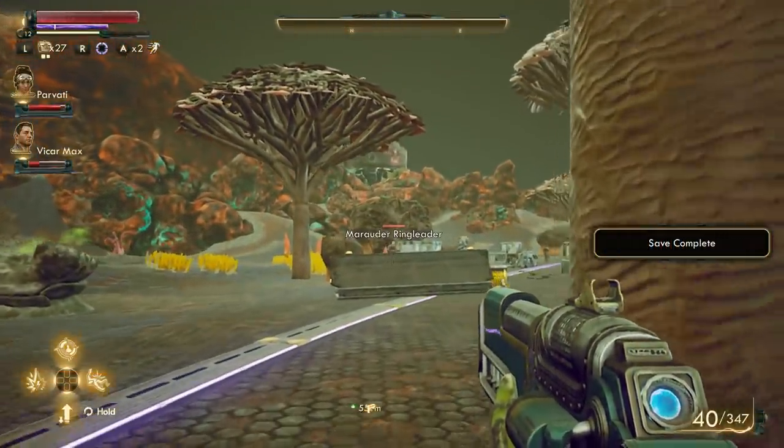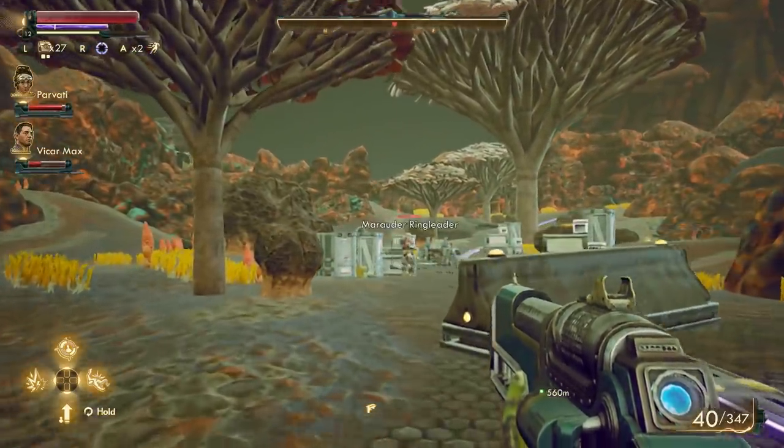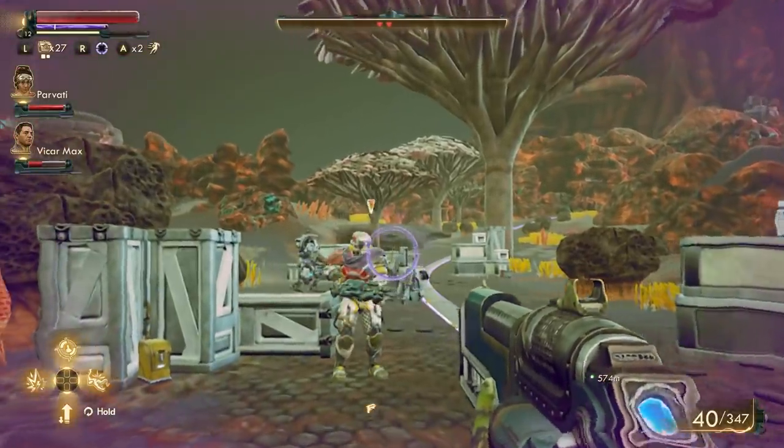There's lots of foliage and environmental things, such as the sky, which have been altered or just removed. The color palette seems a bit duller on the Nintendo Switch, and the textures are obviously muddier.